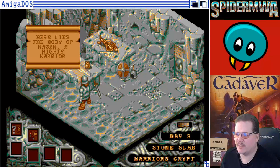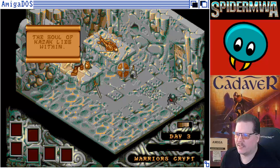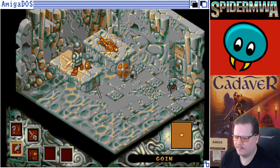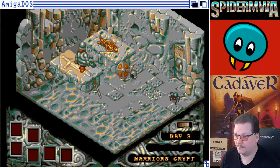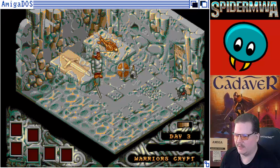Here lies the body of Kazak, a mighty warrior. The soul of Kazak lies within. So this is where I need to use the gold coin. The urn decided to just ascend to the heavens. This is a fire shield potion — that's what I needed. That's one of the items that I need to defeat the dragon with.